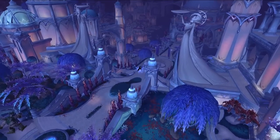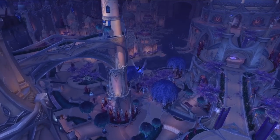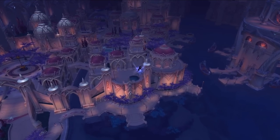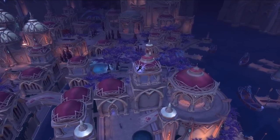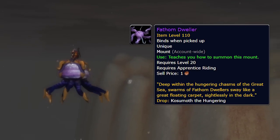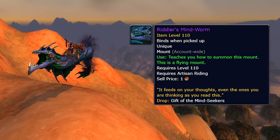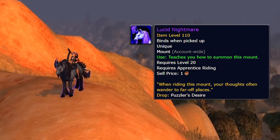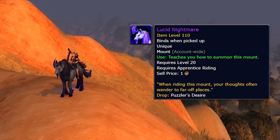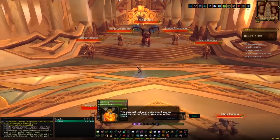That covers all the zones within the Broken Isles, but there are a few more mounts to touch on that don't belong to a specific zone. First are the three Riddler mounts, which take you all around Azeroth and involve secrets and puzzles. Guides for all three will be in the description. The Fathom Dweller is a water-only mount and was the first of the three introduced. The Riddler's Mind Worm is a flying mount usable anywhere. The Lucid Nightmare is the hardest of the three — the final part is RNG-driven and you essentially have to brute force it or use an add-on, as you can't be helped with it.